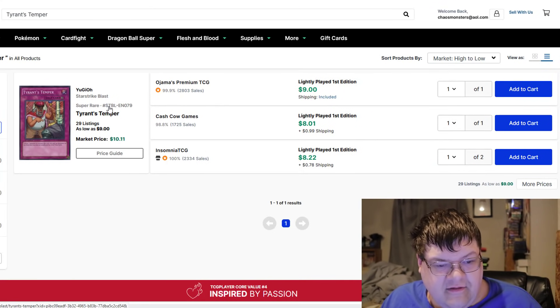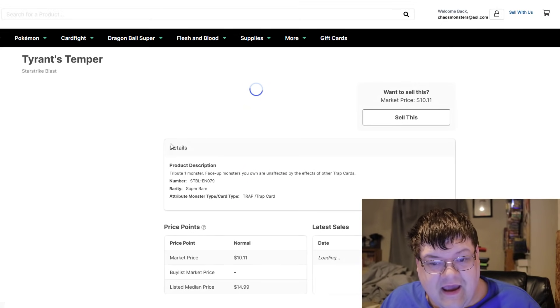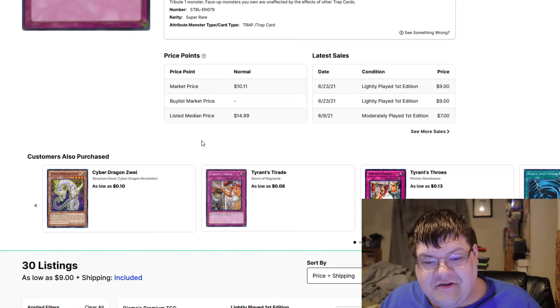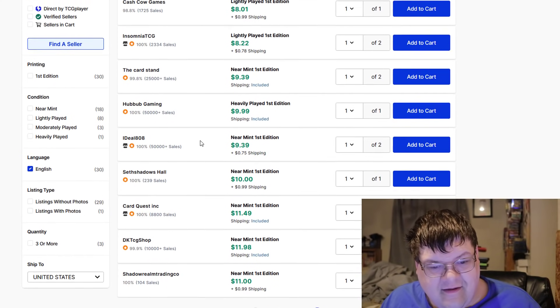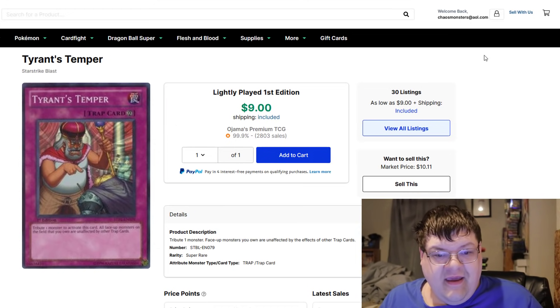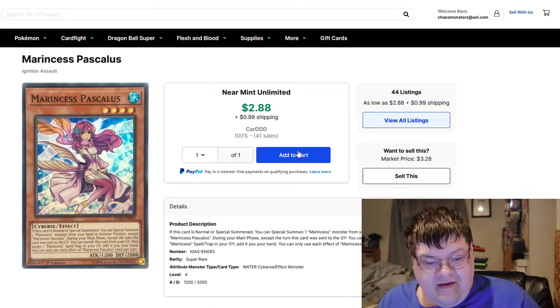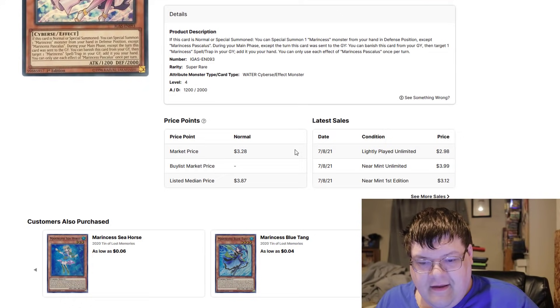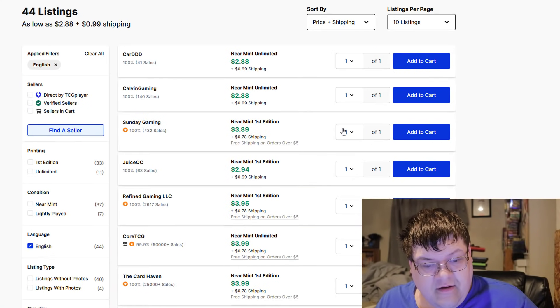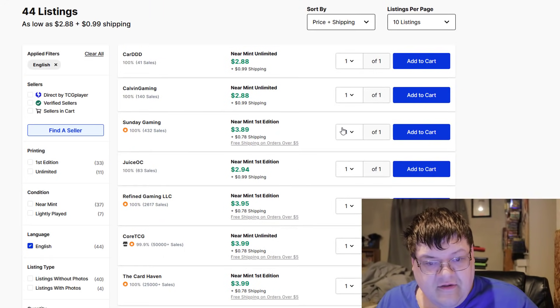Tyrant's Temper — this card is still $9 for light play. I hate this so much. Such a meme. But it's me. I'll accept this. Pascalis — I don't think anything's really changed on her. Looks like we're still cruising about the $4 mark for Pascalis. No real change there.